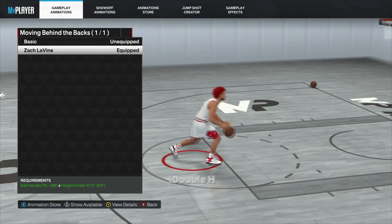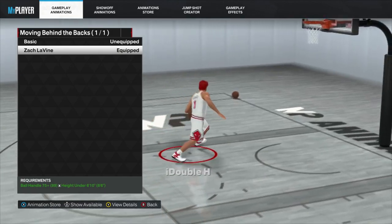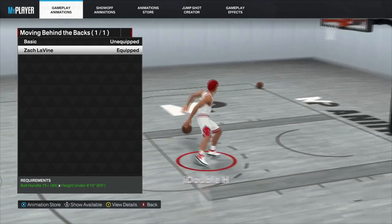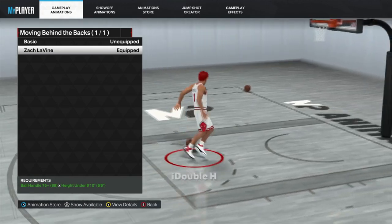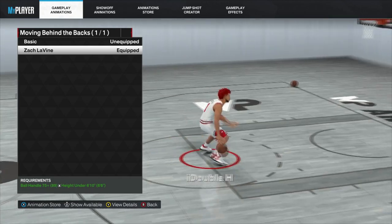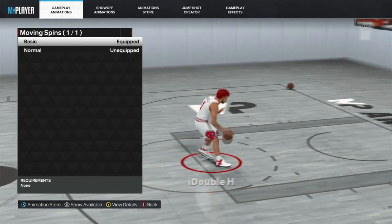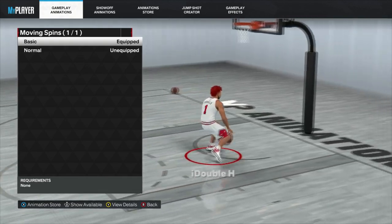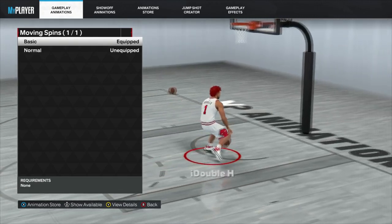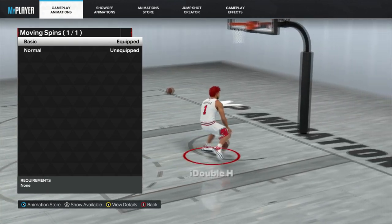Giannis is also pretty good for moving crossovers but James Harden is just much better. For moving behind the backs, Zach LaVine is the best option. There really aren't any great behind the backs this year — Scottie Pippen was really good last year but his animation was completely changed. Zach LaVine creates the most separation and throws you right into the fast layup package, making many of your layups unblockable. For moving spins, Basic spin is by far the best — one of the fastest moves in the game.